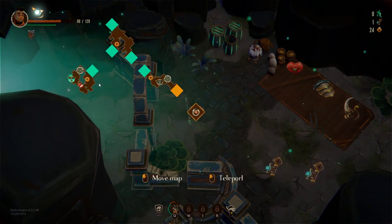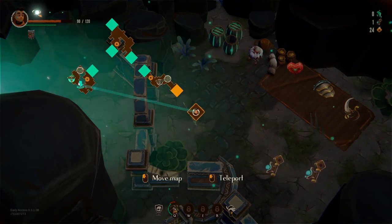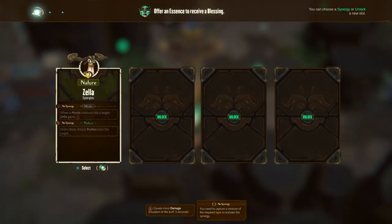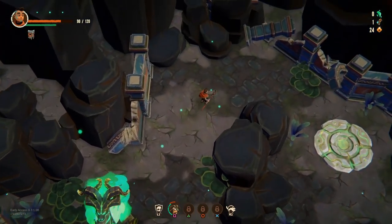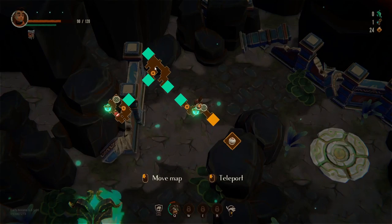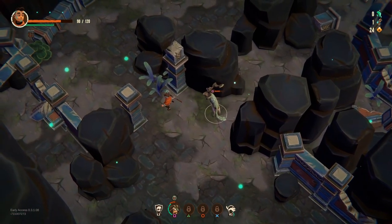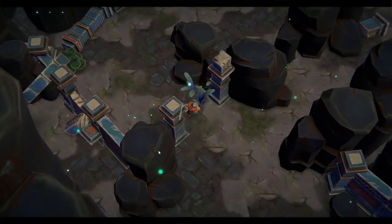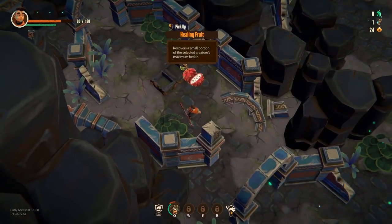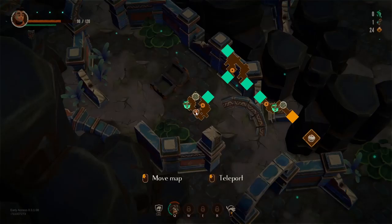We've dealt with all this area, so we have to go up there now. Why didn't I actually pray to this shrine? So we've now given our lad a pushback attack. I really need to give him back some health. Almost back at full health — that was very useful.